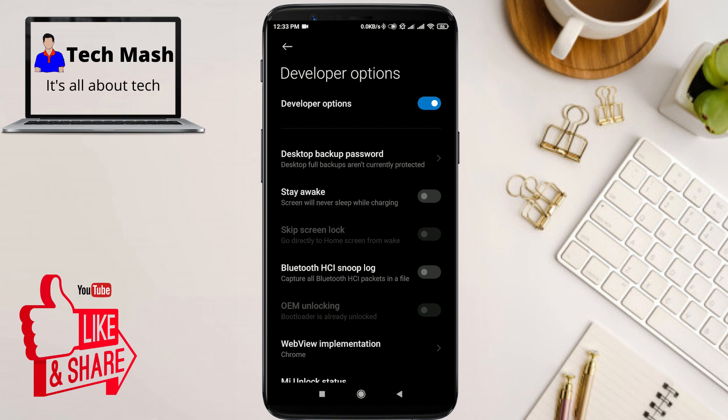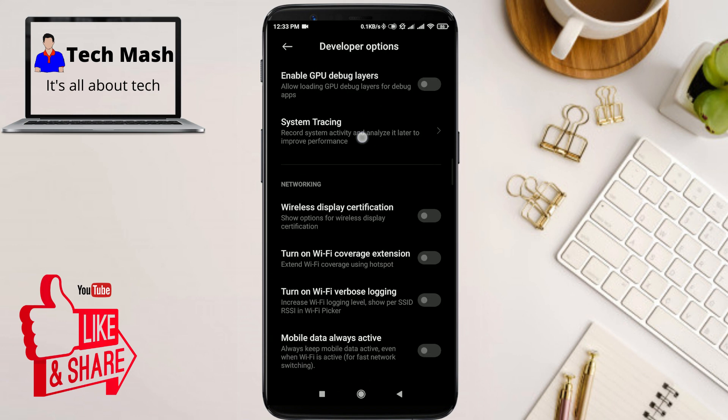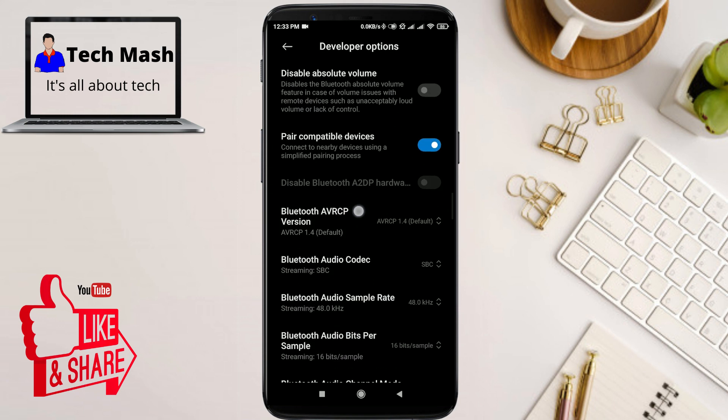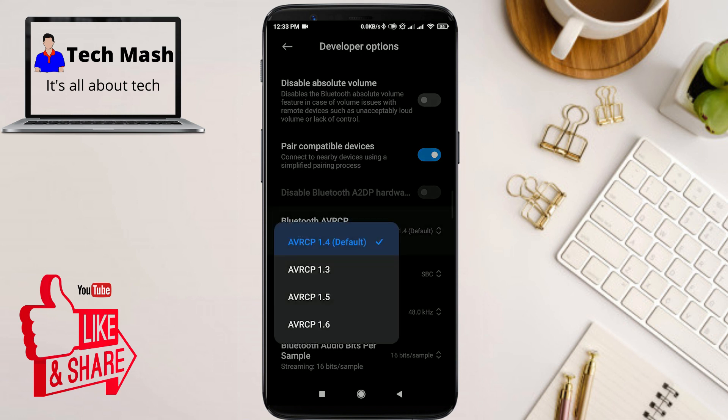Go to your Bluetooth options. You'll see many Bluetooth settings here. First, click on 'Bluetooth AVRCP Version' — the default is 1.4. Try a different version and see if it helps with your problem.